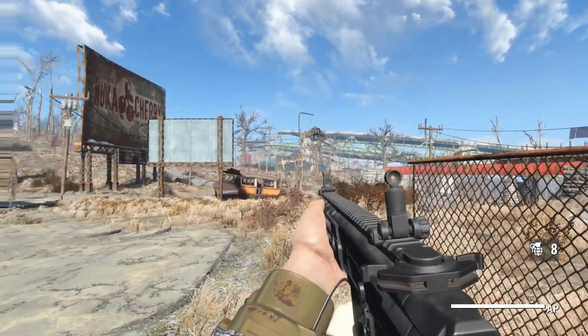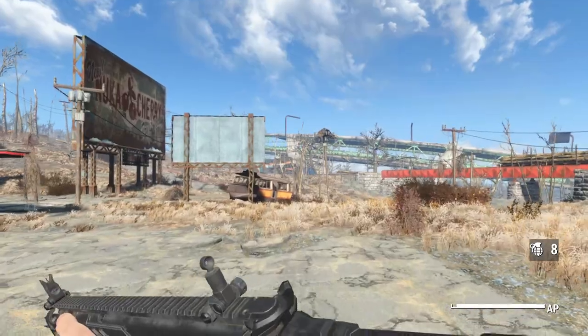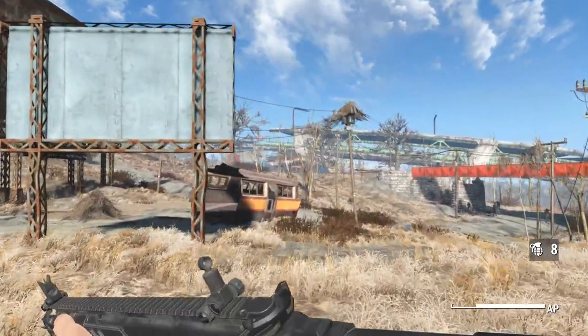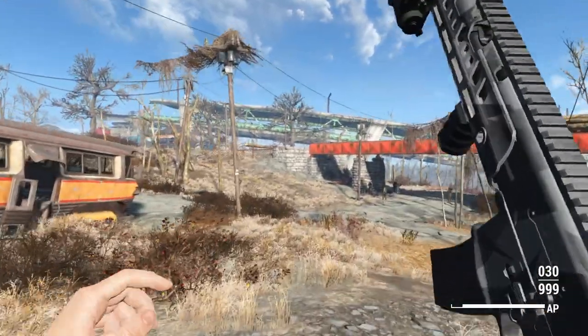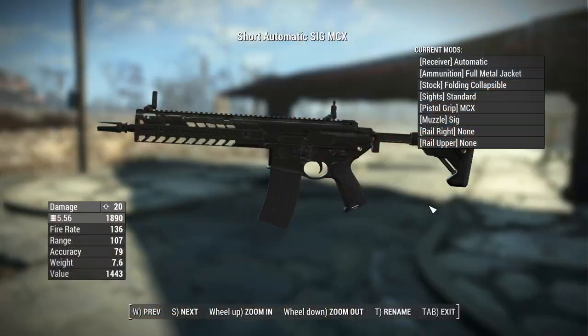There are also two different sprinting animations that you can select at the weapons workbench. Here is the regular sprint, and then here is the tactical sprinting animation.